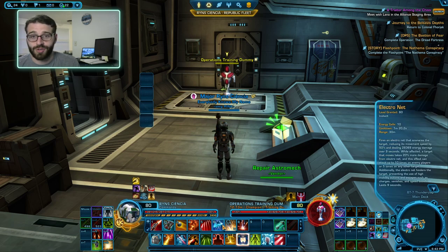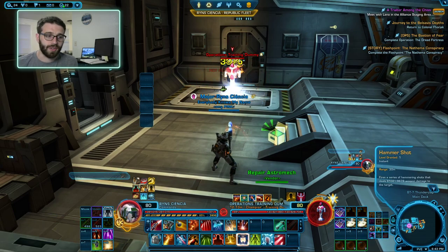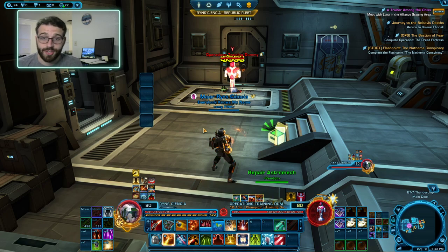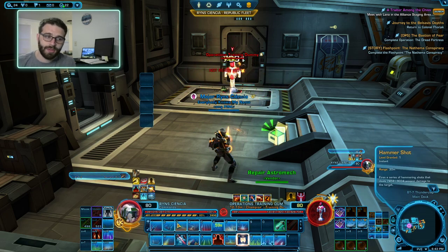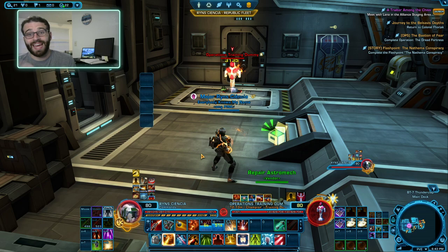What this is going to look like is that when we're in the rotation, we go dot, dot, into our first filler — which is Electro Net — then our Full Auto, let it cast for its full three seconds, and then our filler. By using this basic rotation, we're building lots of stacks of Supercharge passively because of the legendary we're using, and most of the time during our rotation we go dot, dot, Hammer Shot, Full Auto, and then back into a Hammer Shot. Over the course of our Filler, Full Auto, Filler we will have built at least two, if not three because of our procs, stacks of Supercharge, which is really nice.